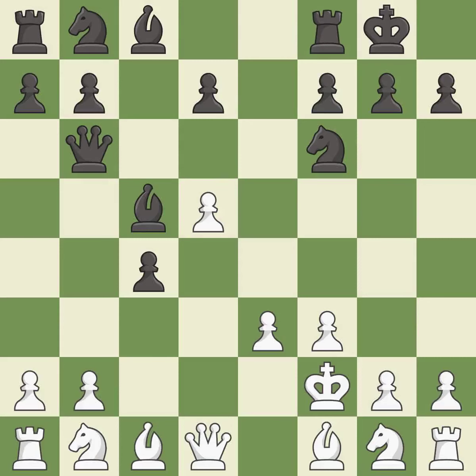Castling gets the king to a safer square, out of the center of the board, while also developing a rook. Castling kingside tends to be safer because the king is further from the center. It is best. That was a free pawn.